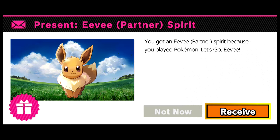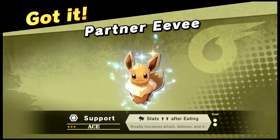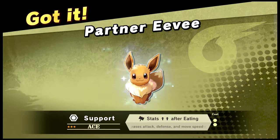Oh, I have Let's Go Eevee data. Sorry about that, that was my phone going off, scared the crap out of me. I can receive an Eevee spirit because I have Let's Go Eevee.